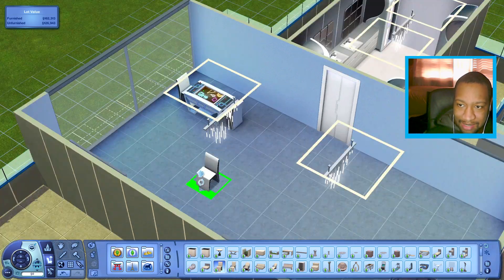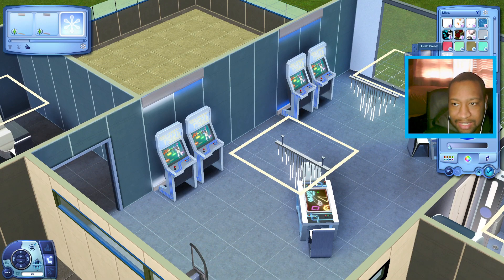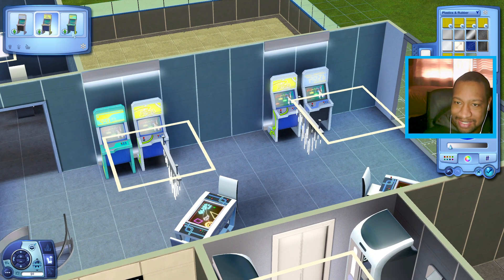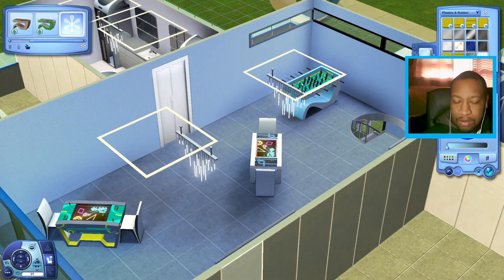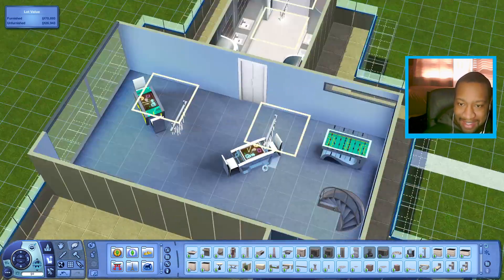I feel like sims are going to get super distracted on this lot because there's a bunch of stuff, but I feel like it'll be worth it just to have some fun stuff for your sims to do. I'm going to change the color of the light to make it a little bit brighter. Maybe I could put them in a couple of different colors so they don't all look the same — a little bit of variation. Oh, what about this foosball table? Yeah, we'll use that foosball table right there.